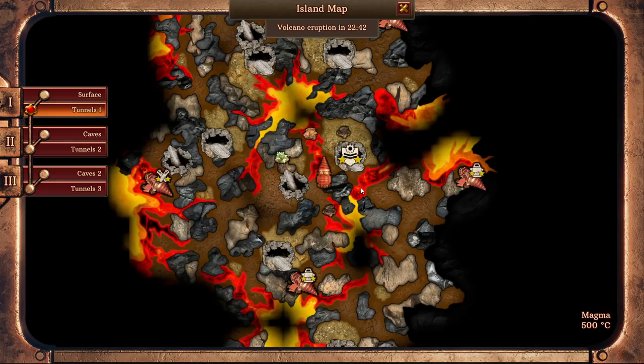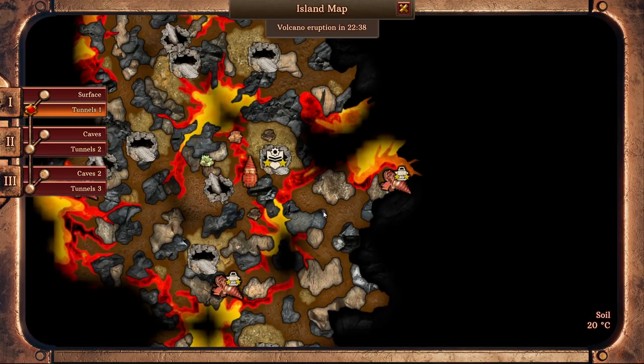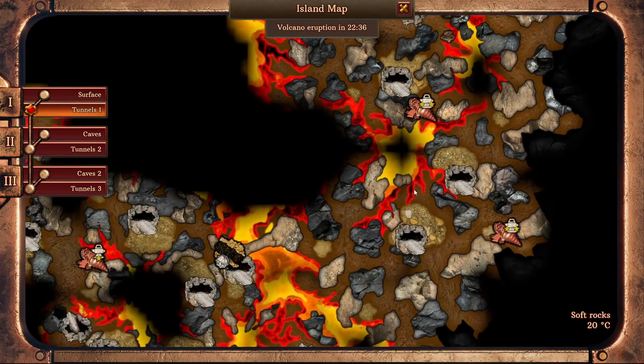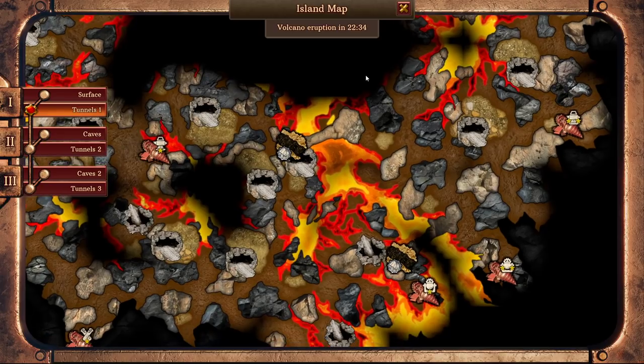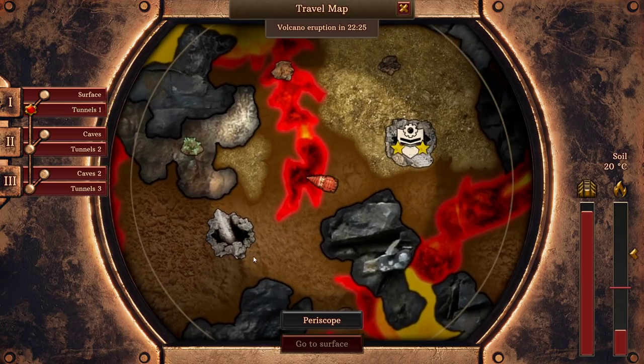Is there anywhere we haven't scouted yet? Let's have a look at the map. We're actually pretty well covered now. Oh, there's this area over here which we seem to have missed - that's southwest of us. And just to the west of us as well, we haven't had a look at. I want to try and get the whole map covered.